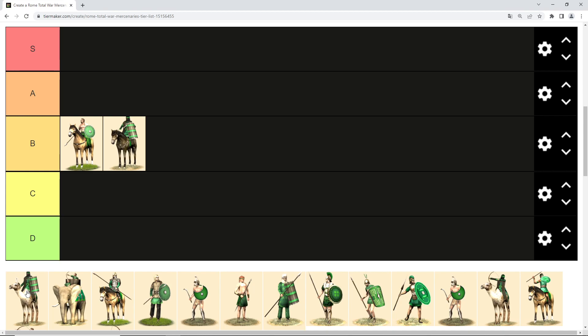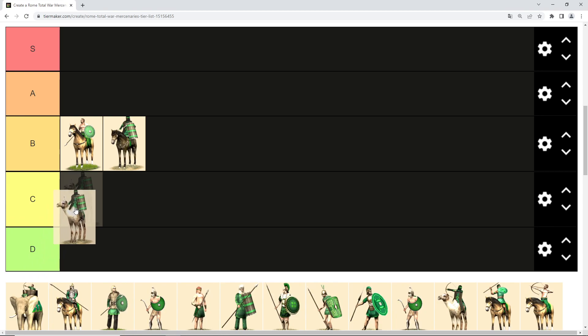Then we have the camel mercenaries. They are kind of similar to the cavalry mercenaries but a bit slower. They may be able to frighten enemy horses, so it might be a bit easier to win a cavalry battle against the enemy, but they are slower than cavalry, so they get C tier.